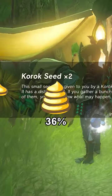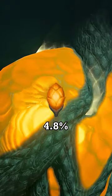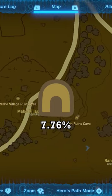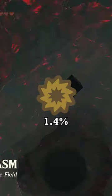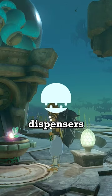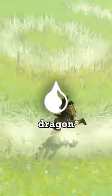1000 Korok Seeds 36%, 152 Shrines 6.08%, 120 Light Roots 4.8%, 194 Cave Entrances 7.76%, 58 Wells 2.32%, 35 Chasm Entrances 1.4%, Skyview Towers 0.6%, 30 Device Dispensers 1.2%, 14 Forge Constructs and Refinery 0.56%.